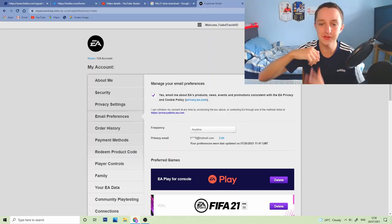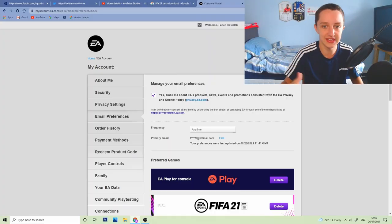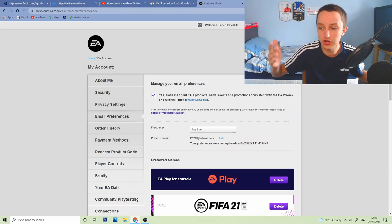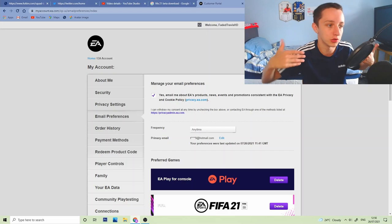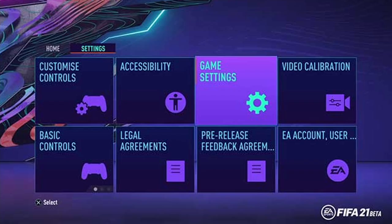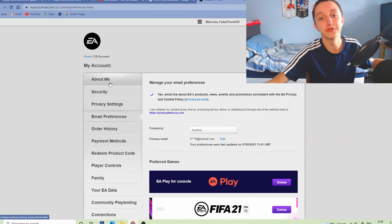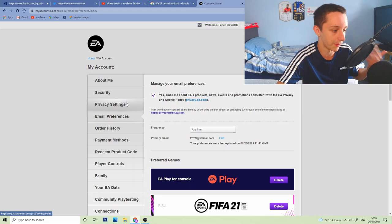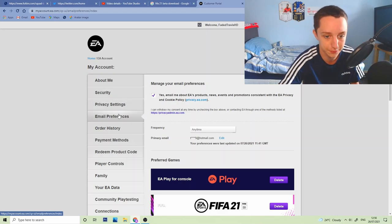First things first, you log into your original account on the EA website. I'll leave a link in the description. All you've got to do is sign in via your FIFA account. If you don't know your user ID or email, go ahead on the game and go to settings on the main page. Once you've got your email and password, login to the website. You can literally do this on your phone, on your tablet — I'm just doing it on my computer so you can see it.